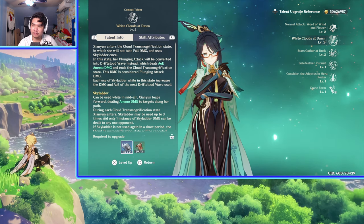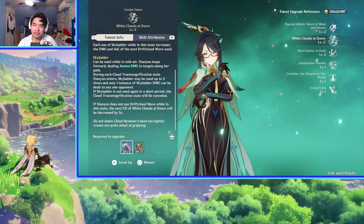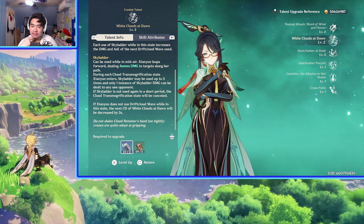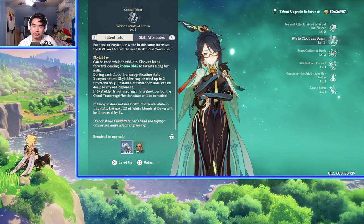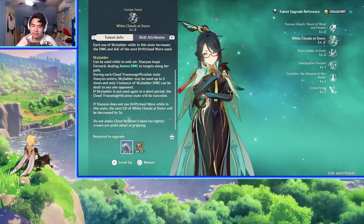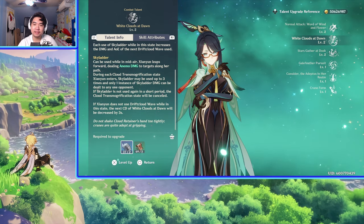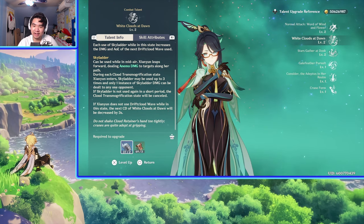I didn't even know you can do one hop and then do a plunge. I want to try that out and see if it's possible. Sky Ladder can be used in mid-air and deals Anemo damage to targets along her path. She can jump up to three times per state, and only one instance of Sky Ladder damage can be dealt to any one opponent. If Sky Ladder is not used again in a short period, the state cancels. Also, if I get anything wrong in this video, feel free to correct me — leave any tips in the comments below.